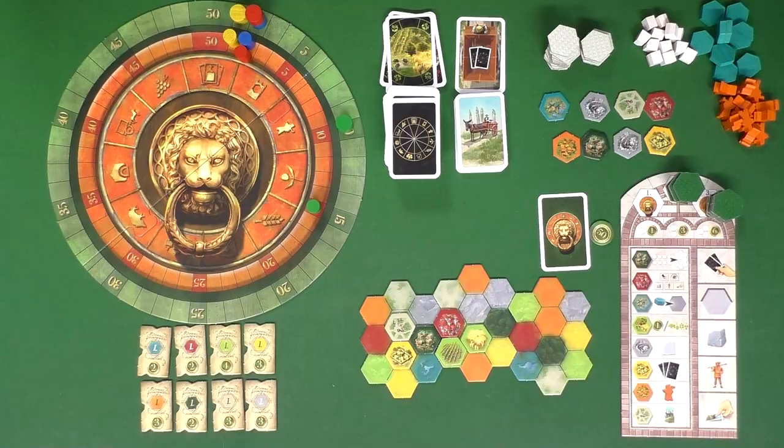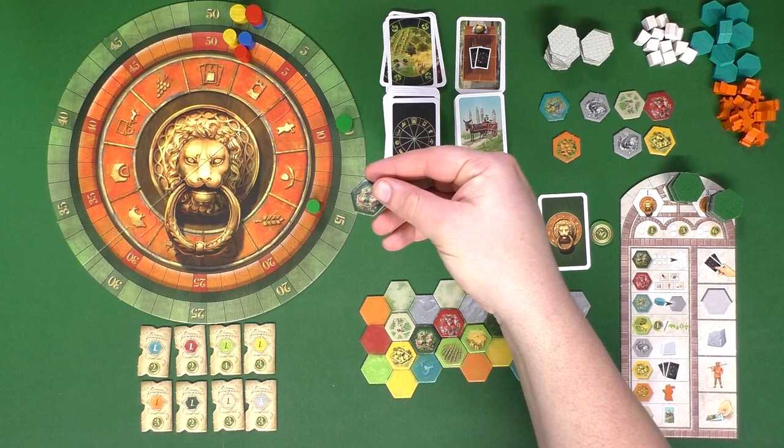In addition to scoring points for filling in different regions on your board, the tiles also have their own innate abilities that trigger once you pay for them and place them. First up are the dark green castles. If you place one of these, you get to take another tile from the available supply and immediately place it somewhere on your board, abiding by the normal placement rules without having to pay the cost.